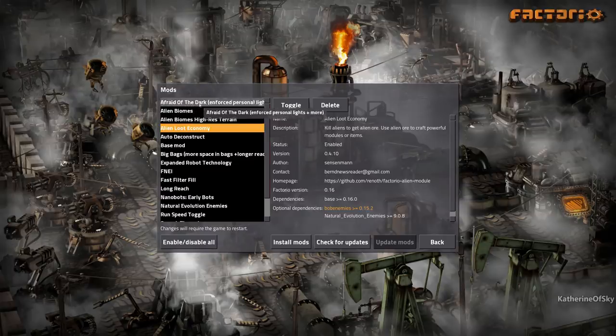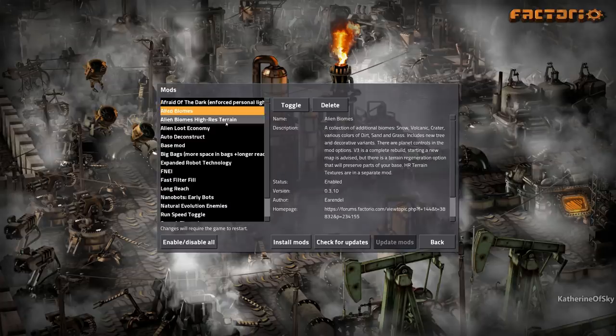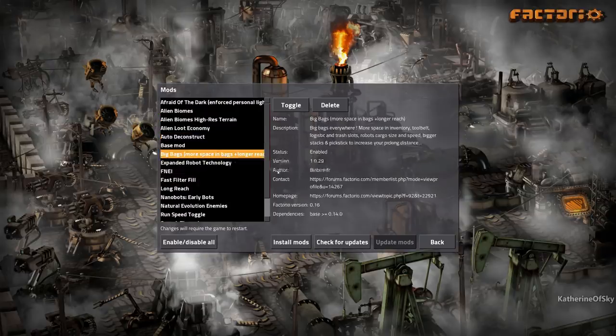We also have Afraid of the Dark, which makes it lighter on screen for YouTube. We have Alien Biomes — one of my favorite mods of all time by Irundel. It changes the terrain and has new trees and all kinds of other stuff, and we have the high-res version enabled.